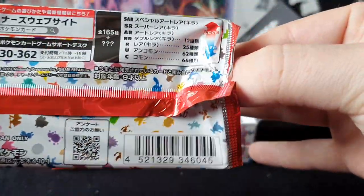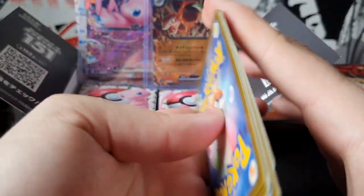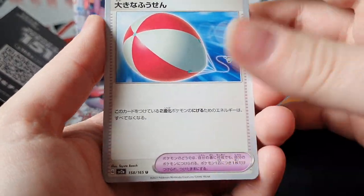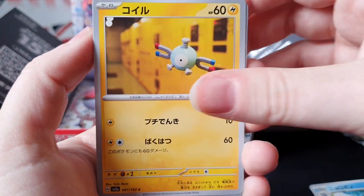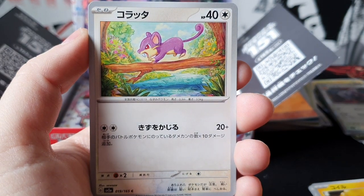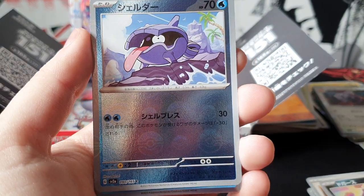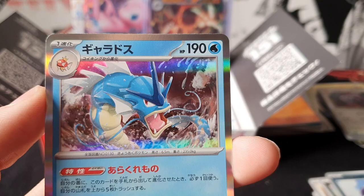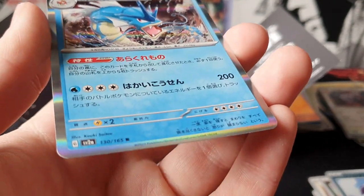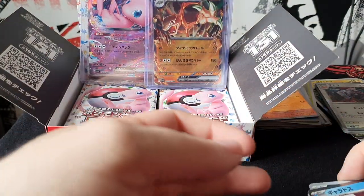Come on out - best be something good for that much struggling. Wigglytuff, Polywhirl, Magnemite, Rattata, Kabuto reverse, and a Gyarados. It's a pretty nice Gyarados.